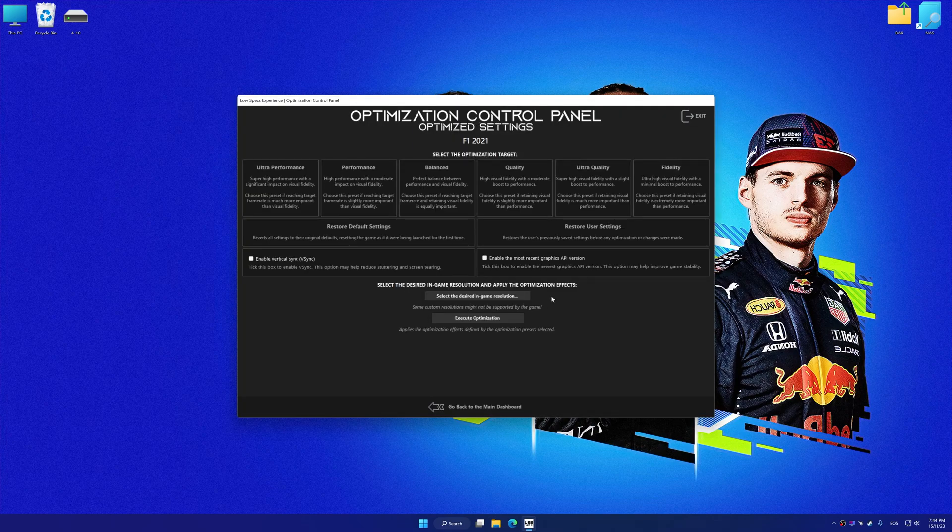Once the optimization control panel has loaded, select the desired optimization presets and the rendering resolution for the game. Feel free to experiment with the optimization presets and rendering resolution to see what works best for your system.